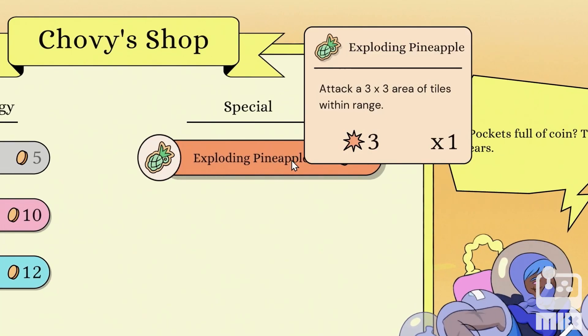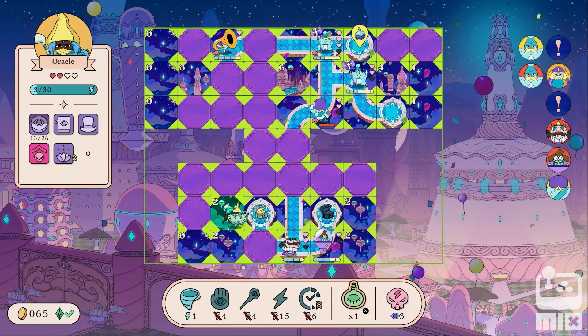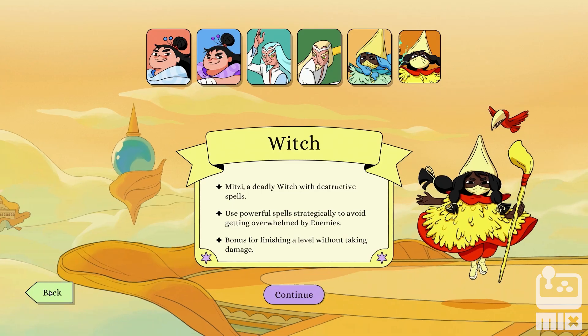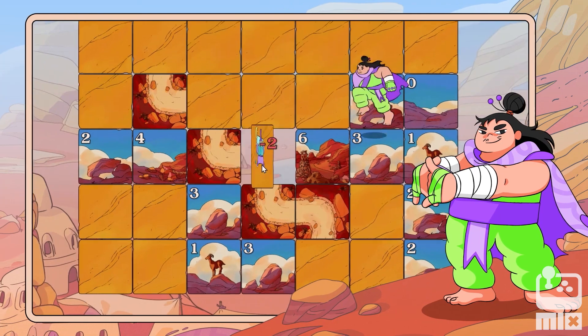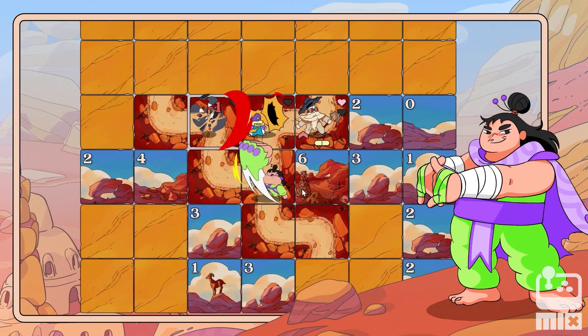Gear up with powerful loot and gain amazing abilities as you prepare for the final showdown in B-Bomb City. Choose your hero from six unique classes, each with their own playstyle and abilities. Are you a powerhouse like the Charger, who unleashes devastating attacks, but must skillfully manage their energy while rushing into battle?